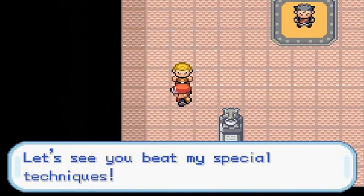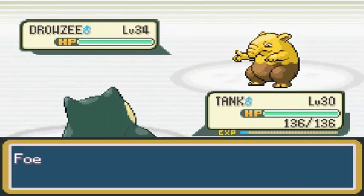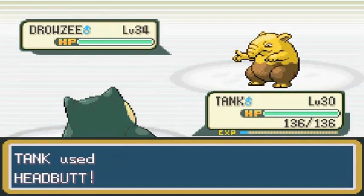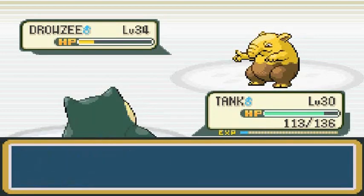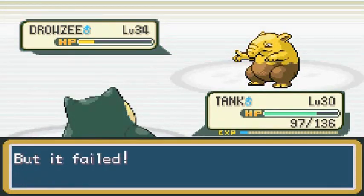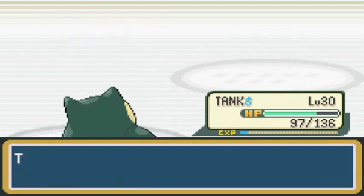Here we go — Juggler Nate is coming out with his Drowzee. A lot of these jugglers like to come out with psychic type Pokemon. He's using Meditate to increase its attack. Let's go with Headbutt — and I flinched. Let's try Counter, though that might not work since psychic is a special attack. And yes — Immunity prevents poisoning! Finally not getting poisoned, that's the best part right there.